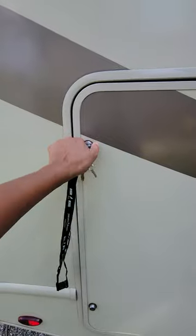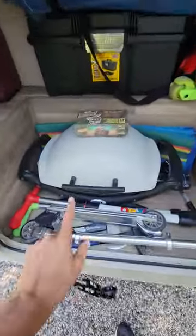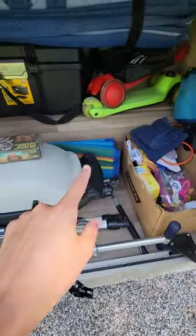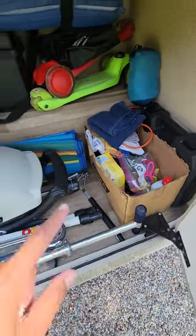To get access to the outdoor storage, you'd use the gray square key and then twist this knob. This is where the grill is, that you can set up on the picnic table. There's a mat if you need it, and then just some fire starter.